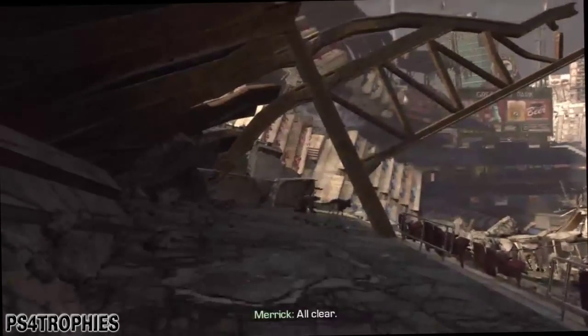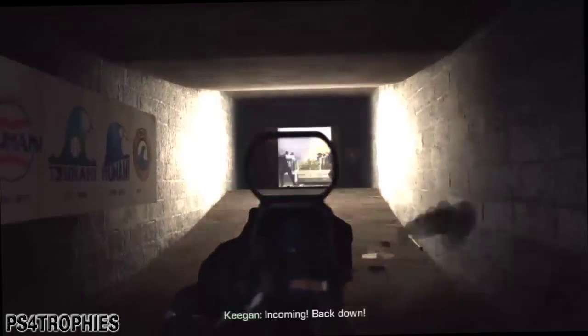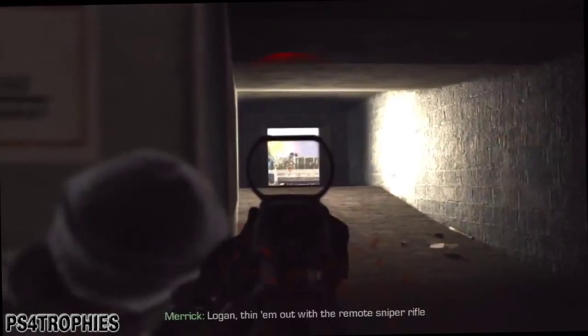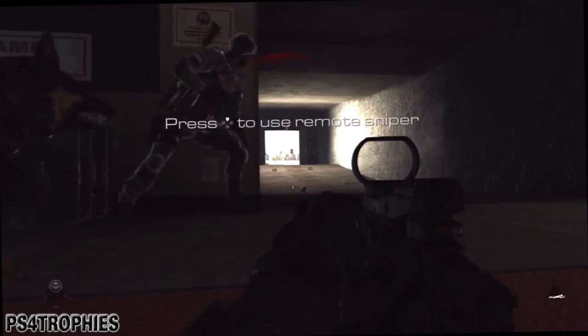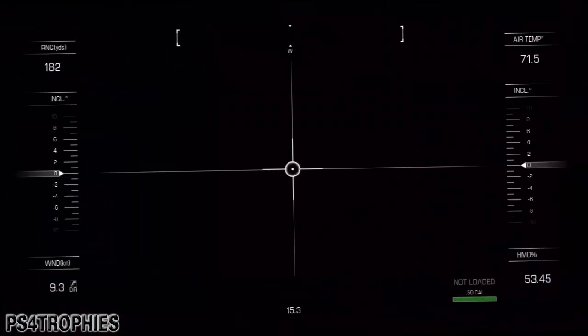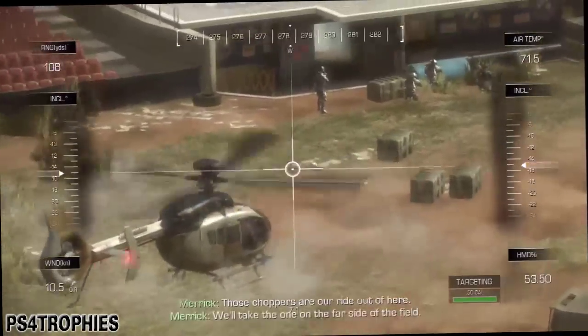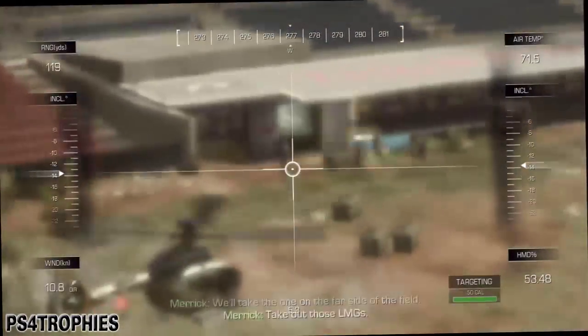Moving on to the third one — this is when you're leaving the baseball locker room. You're going to see these guys and you'll have to use it again to kill all the light machine gunners out on the baseball field. You don't have to actually kill all of them, but just methodically go from target to target.